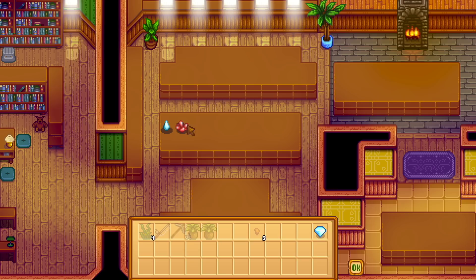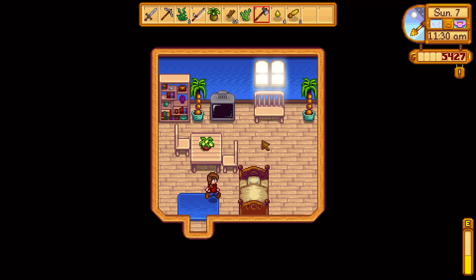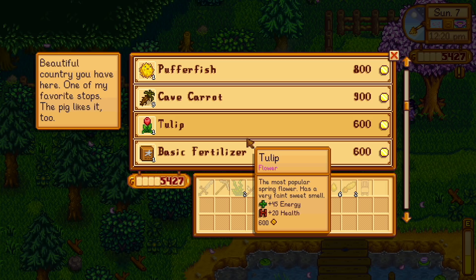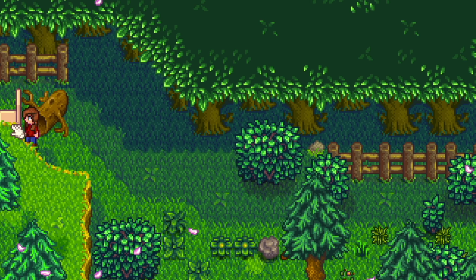Most of the sixth day was spent fishing at the mountain lake, donating gems, and exploring in the mines. The next day, I headed to the secret woods to get the wood skip, and I got distracted by the traveling merchant, but I actually decided to buy a pufferfish just to save myself the trouble later.